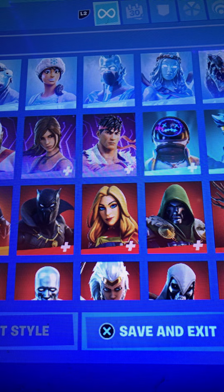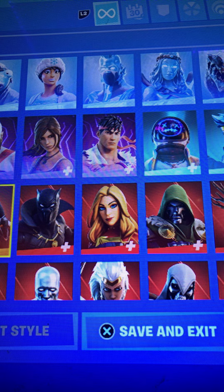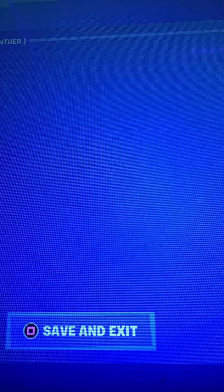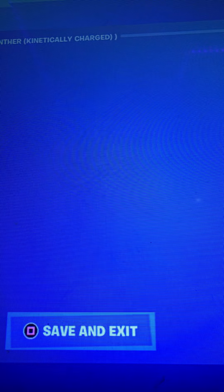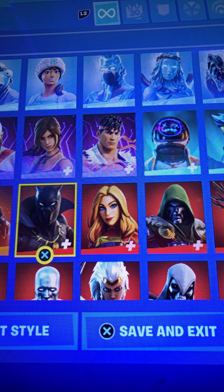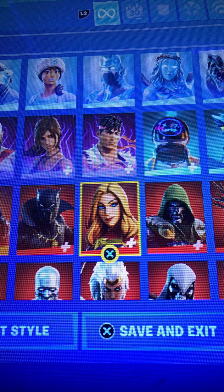The Gruff G — decent skin, 8 out of 10. Molten Omen — 7 out of 10. Black Panther — man, I can't believe he passed. Wakanda forever out of 10 for him — that's like infinite.